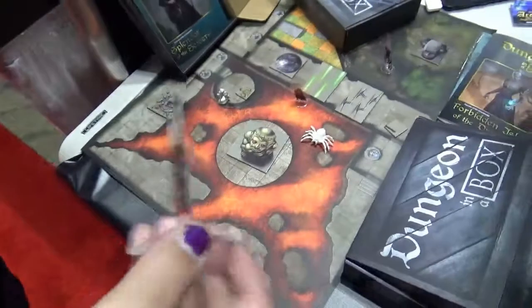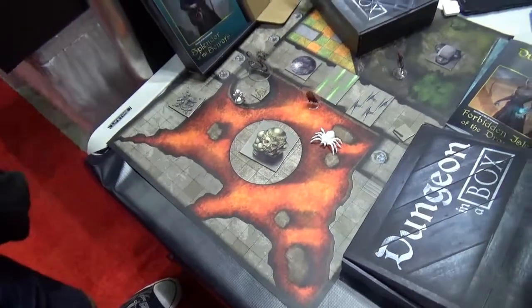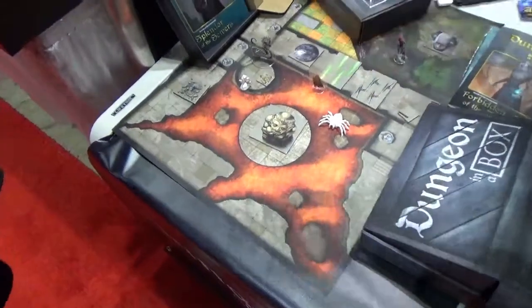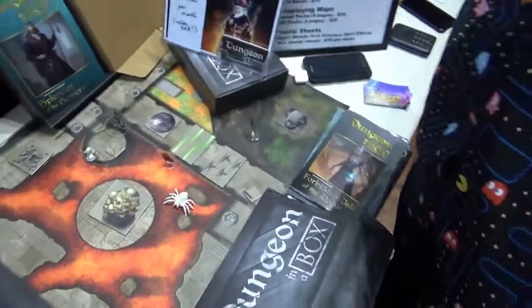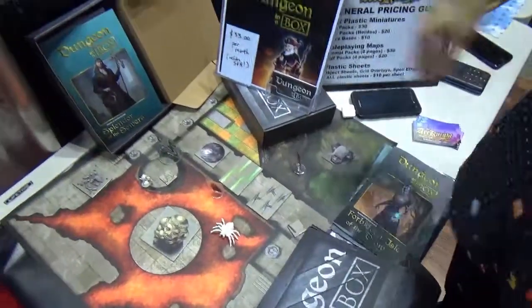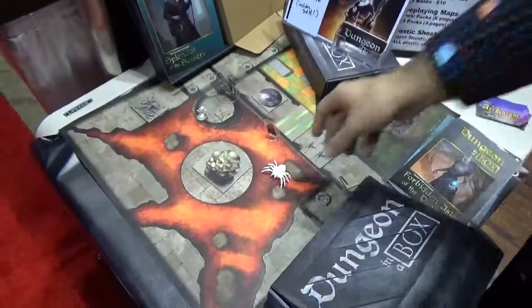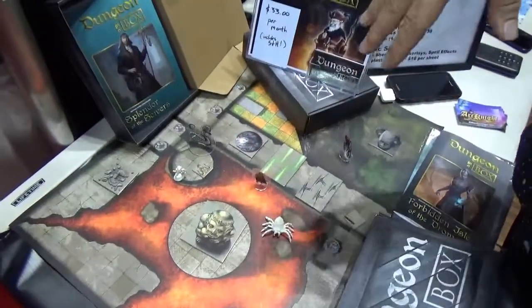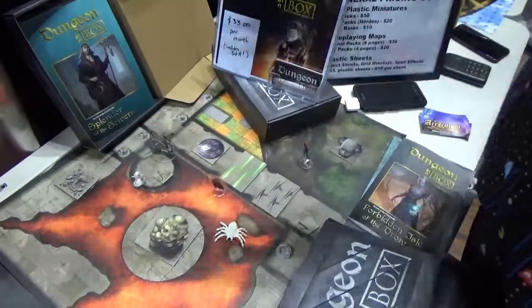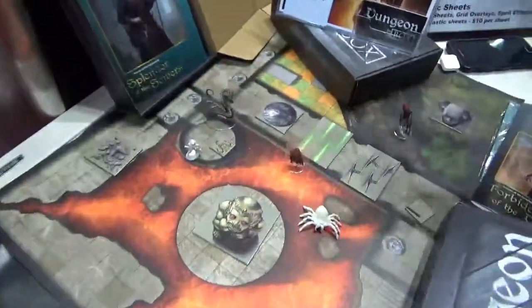I noticed, because we visited you yesterday to set up this, that the miniatures changed in the box today. Are those random? So everything you get in the box is focused on running the adventure. The only thing that isn't are the Reaper minis — those are blind box. You get at least two of those, sometimes more. But everybody who subscribes is going to get a different mix of minis in their box. Other than that, everything else is designed to run the adventure arc, essentially.